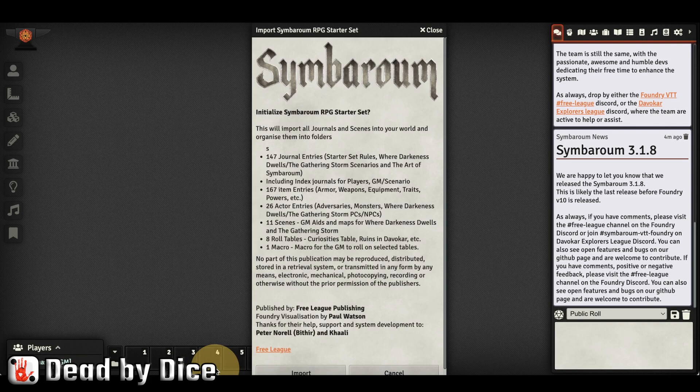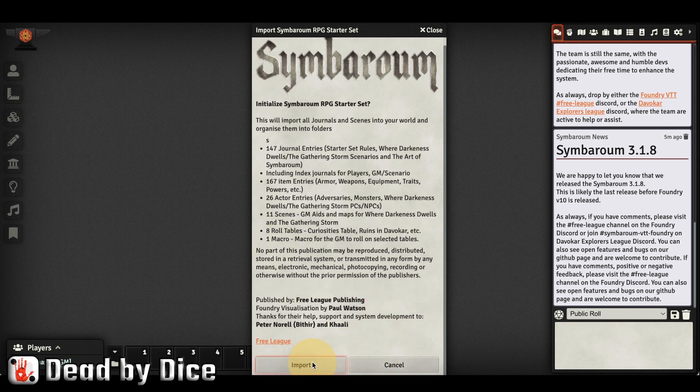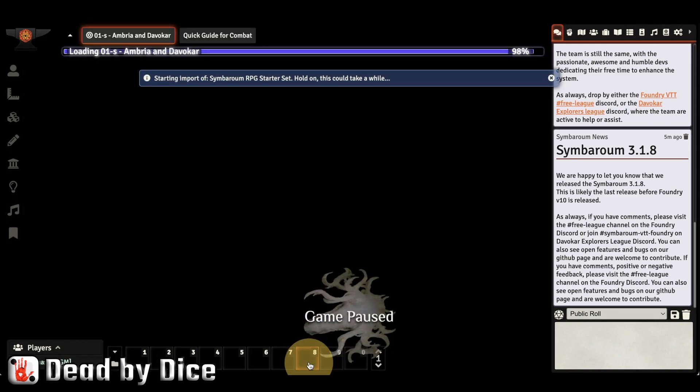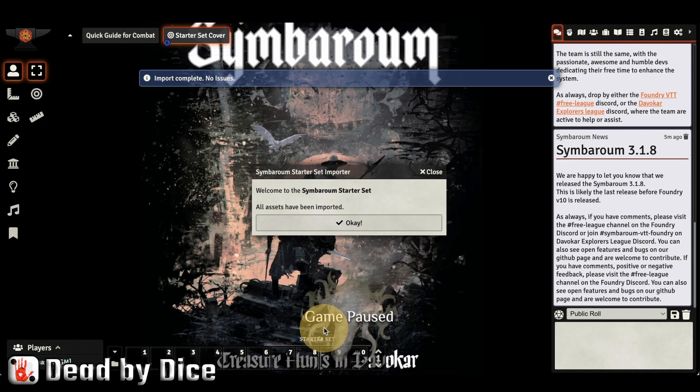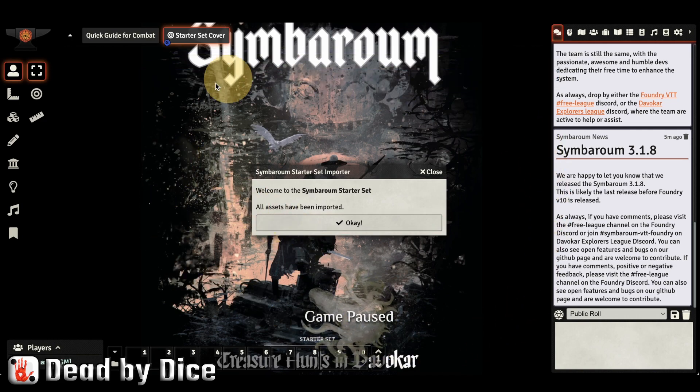When you do that, Foundry will reload and you will be presented with a dialog that informs you it needs to install a lot of journal entries, index journals, actor entries, scenes, and other content coming from the physical starter set — all configured to work inside the Foundry installation. Click Import and it starts importing very quickly. What you see is the first page, the front cover of the starter set.